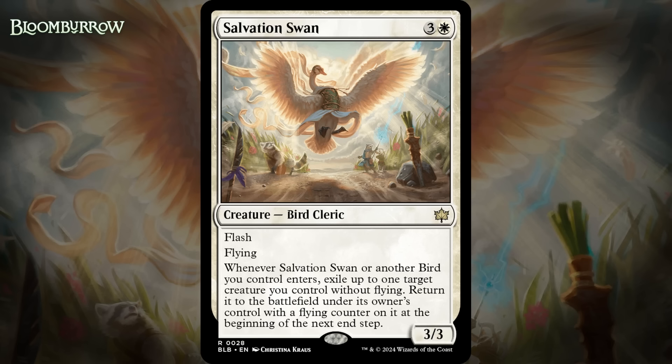Next up, it's Salvation Swan, which for three generic and a white is a 3/3 bird cleric at rare with flash and flying. Whenever it or another bird you control enters, exile up to one target creature you control without flying, then return it to the battlefield under its own control with a flying counter on it at the beginning of the next end step. I always love a good waterfowl, and this is definitely a good one. A 4-mana 3/3 with flash and flying is like a C-level card these days, but this does a pretty good impression of Restoration Angel — you can flash it in and help a creature dodge removal or rebind an ETB ability, and when the creature comes back it has flying. Sometimes if your opponent doesn't do anything for you to respond to, just flashing it in and giving a random creature flying is also perfectly fine.